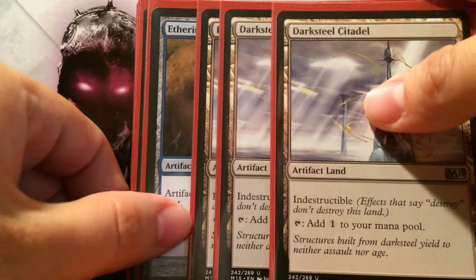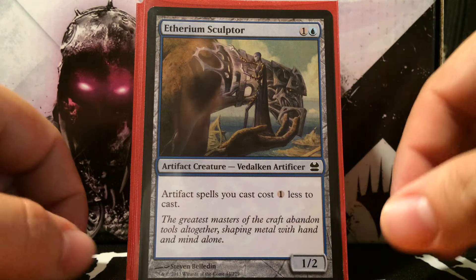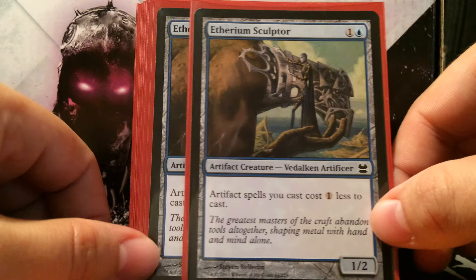We also run three Darksteel Citadels. It's important against Gorilla Shaman, which blows up artifact lands, to have Darksteel Citadels so it can't just wreck your mana base. The first creature is Etherium Sculptor — this card is pretty much the linchpin of the deck. I honestly wish I could run two more cards with this effect because it makes all your eggs free. There are only two eggs in the deck that still cost one with Sculptor out, but the rest come out free.